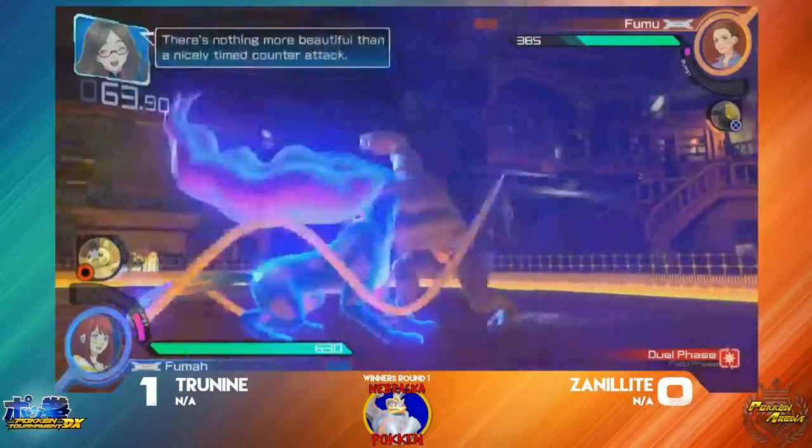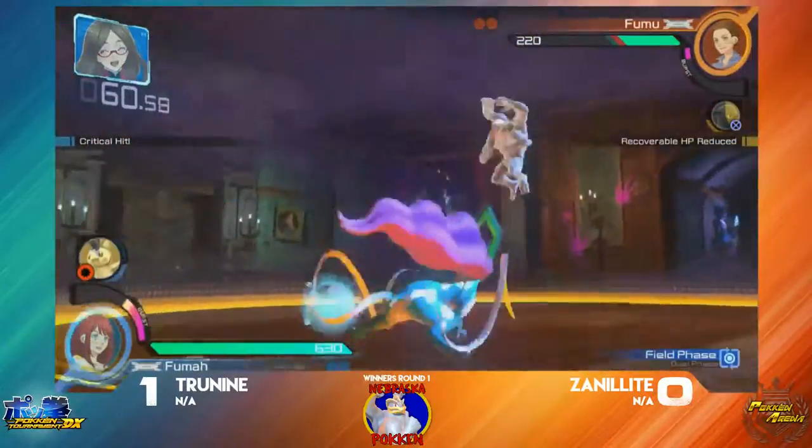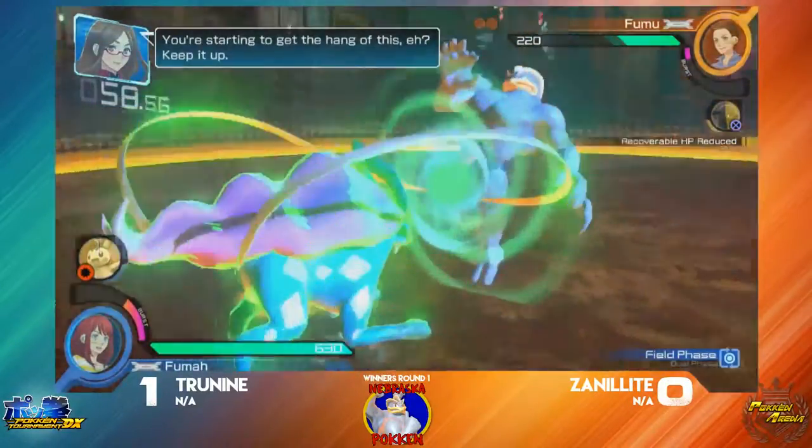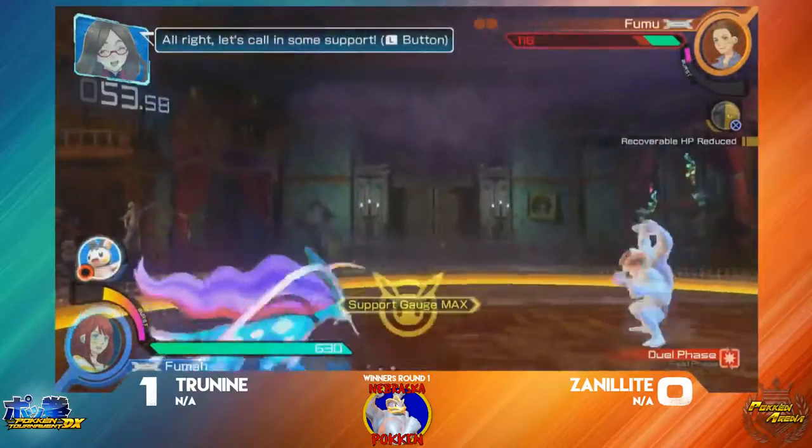What is this? I was getting excited, but that's a good team — not a full combo. So a lot of damage. Zanelite just did not get any damage in. He's got him right there, setting up new. Good position here, nice icy wind to stop the approach.